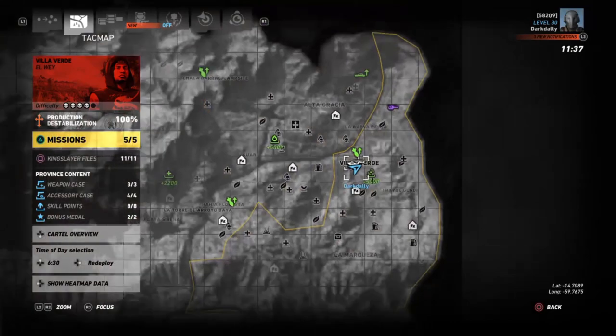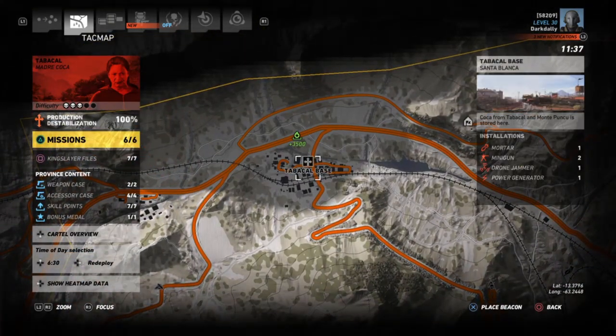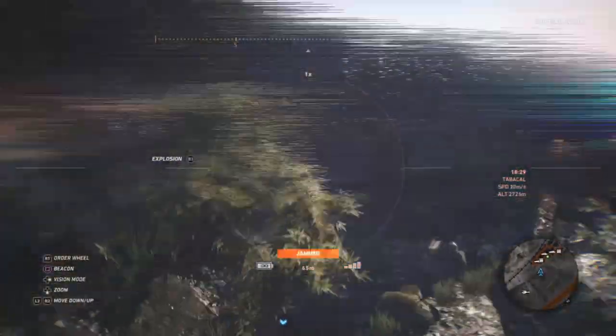No teammates, because I don't want them getting in the way of my shots or taking shots for me. Same parameters as usual — no teammates, advanced difficulty. I'm going to use Tabacol base — it's a good size base, it has no alarm so we don't worry about choppers flying in, because let's face it, an SMG against a chopper... let's just not mess with alarms. It has sniper towers and is a fair-sized test environment.